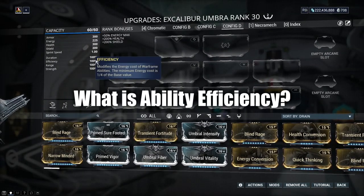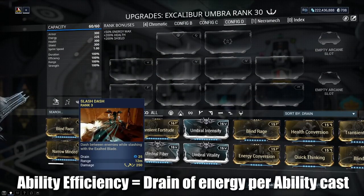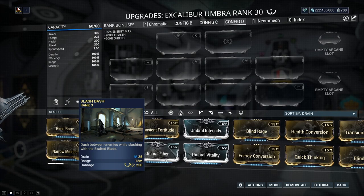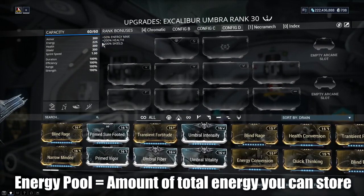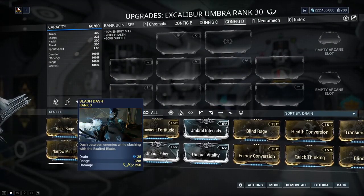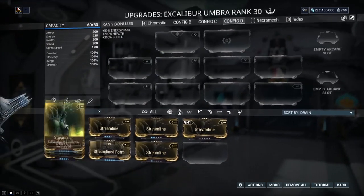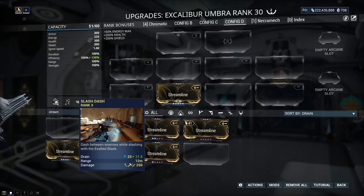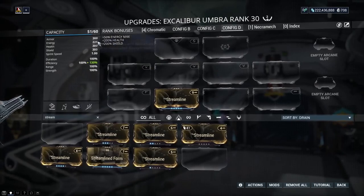So first things first — what is ability efficiency? Ability efficiency is the drain of the ability, meaning how much it costs per cast. So if I want to use Excalibur's Slash Dash and press it once, it will cost me 25 energy. If I head over to my energy pool you can see I have a base of 225, so taking 25 out leaves me with 200. However, if I change my ability efficiency and add a Streamline mod, which puts it to 130%, you can see it went from a 25 drain down to 17.5, so the ability costs me less to use.